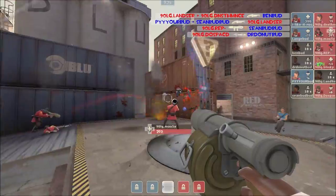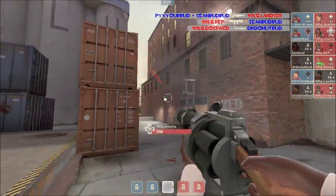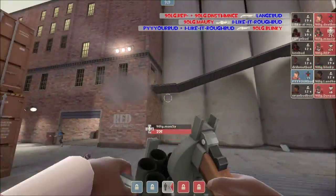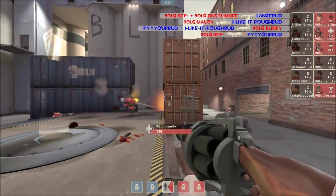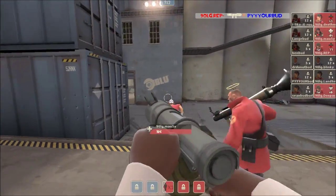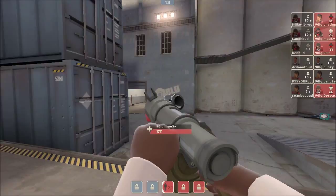And 90LG, once again, in on top of the Medic. They are just pressuring nonstop here. Dr. Donutman and Seanbud both taken down. They are going to try and knock out this soldier as well. And what a nice pill by Mousy — takes down I Like It Rough. Pure, the only man left alive, and he's now dead as well. 90LG with a huge mid-fight win.